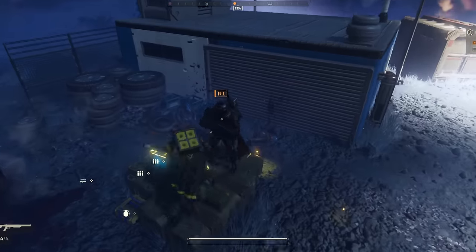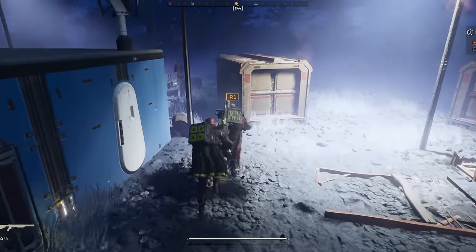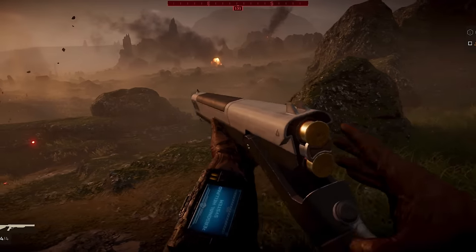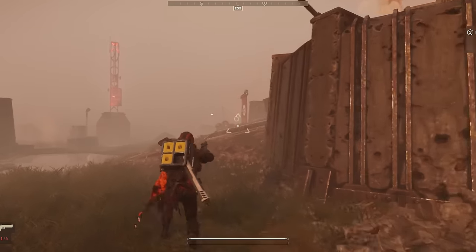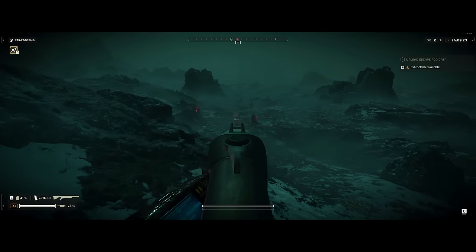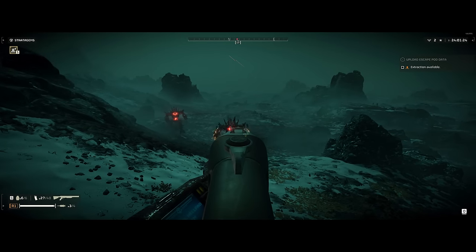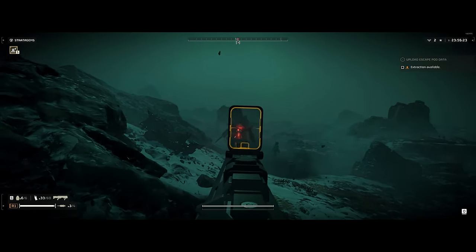The break action shotgun is something of an easter egg support weapon that is usually found on the corpses of super earth farmers, engineers, and other civilian casualties. It's a two shot over-under style long shotgun and it takes up the support weapon slot of your Helldiver. I had to do a lot of testing to get some idea of what this weapon's actual performance is like because it's not listed anywhere - it's an easter egg gun. It doesn't spawn on every mission so there's never a guarantee you'll be able to find it.